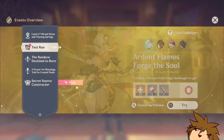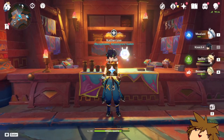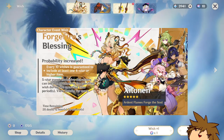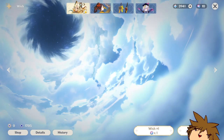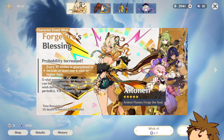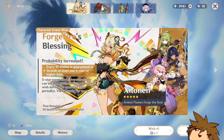Let's collect the primogems we got from that and open up the wishing screen. I don't have that many wishes, so I'm going to hope we get lucky in these next pulls. Here we go — 10 wish.